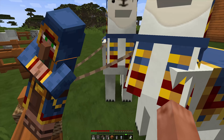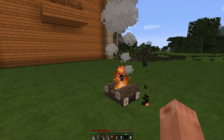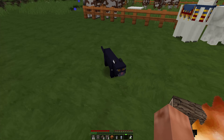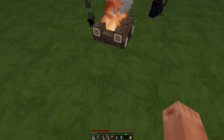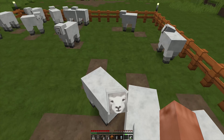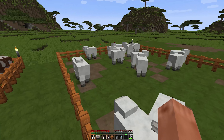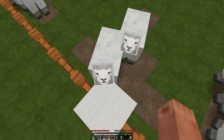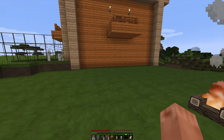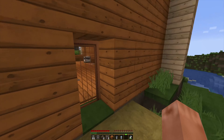A wandering trader came by but he was really lame, so I killed him and took his two llamas — they look pretty cute. I set up a campfire so the llamas don't feel lonely at night. I also have about six sheep — there was a huge sheep parade going by so I just grabbed six. The sheep and cows both look better with the shader mod installed.